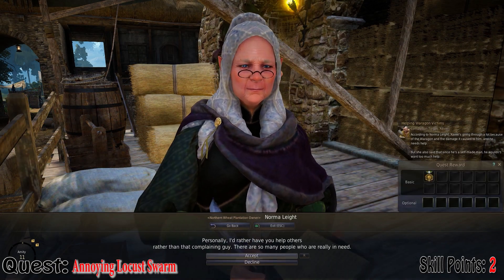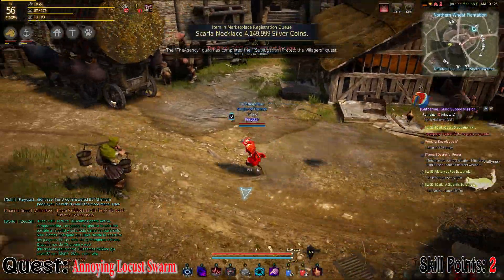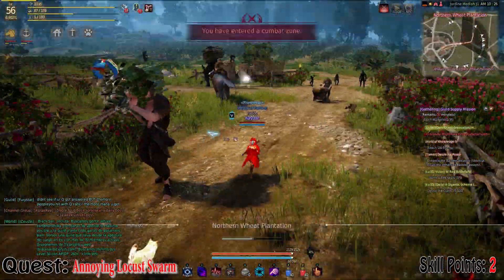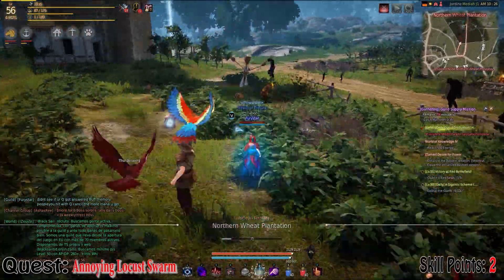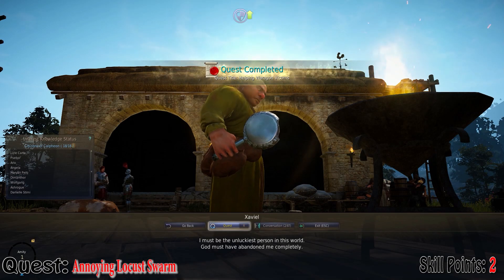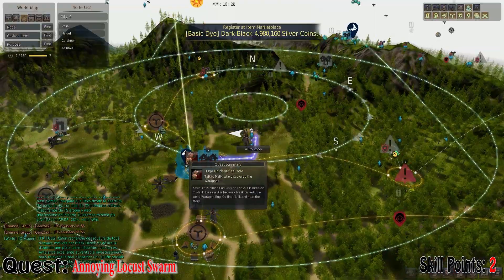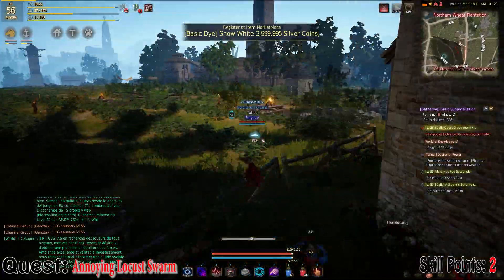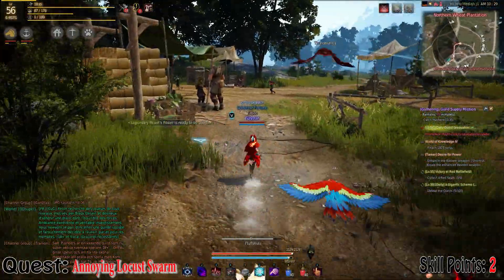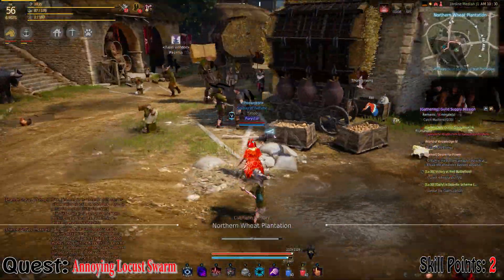For 'Annoying Locust Swarms', this is another quest chain you have to do first. The first quest involves going to the node manager Norma, who has a quest called 'Helping Wagon Victims'. In that quest, you just have to run over and speak to an NPC called Zaviel. When you speak to Zaviel, he's also going to give you another quest called 'Huge Unidentified Hole'. In this quest, you have to go meet another NPC called Malik. After you've handed that quest in, you don't have to pick up the next quest.